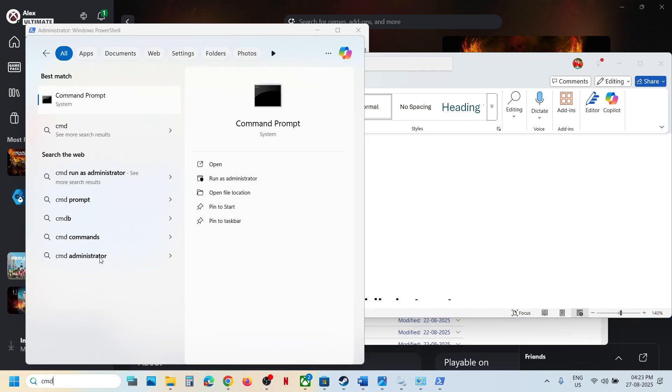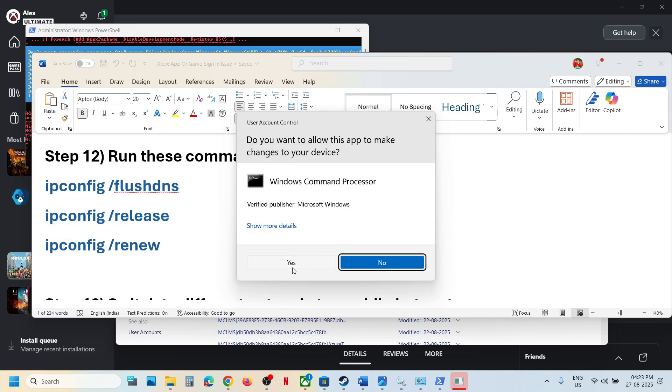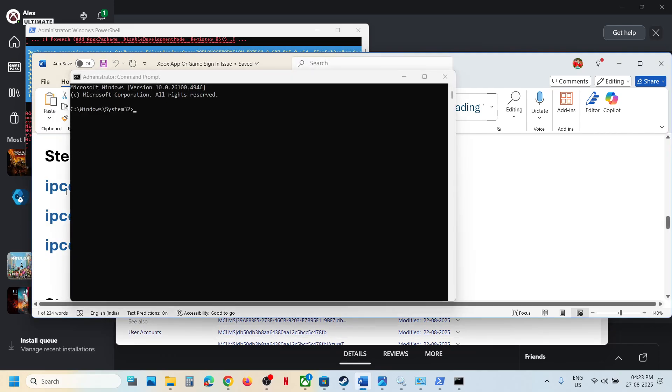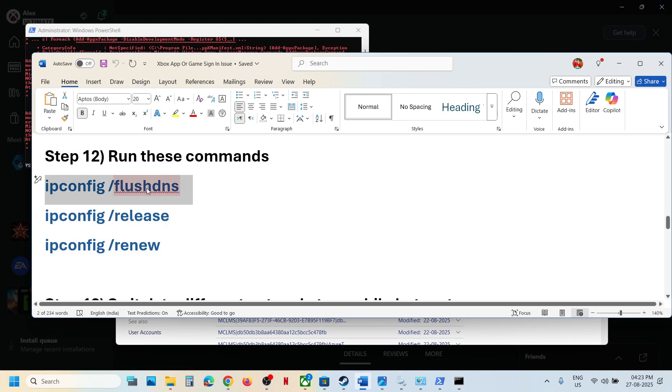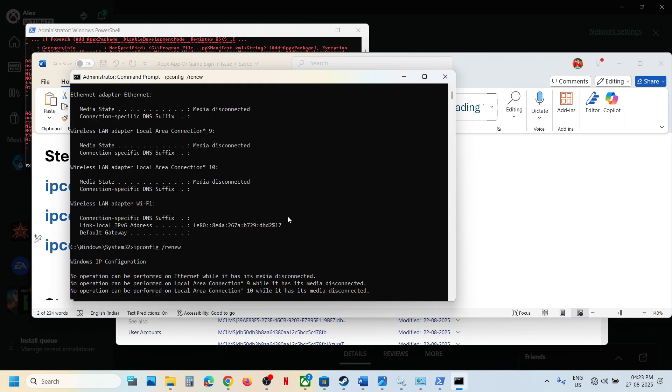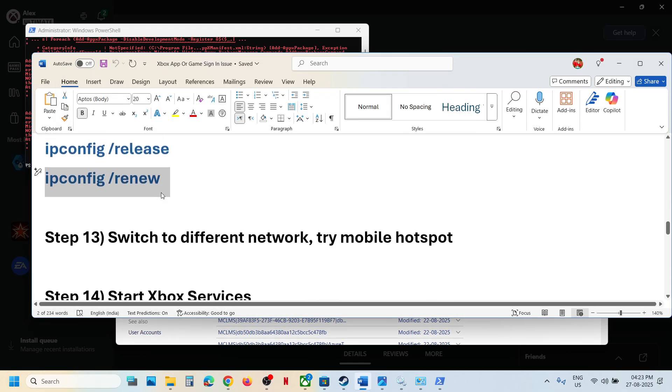The next step is to run commands via Command Prompt. Type 'cmd' in the Windows search box, right-click on Command Prompt, and run as administrator. Click on yes to allow. Copy the first command, paste it, and hit Enter. Run the second command — paste it and hit Enter. Run the third command — paste it and hit Enter. Relaunch the Xbox app and store and check.